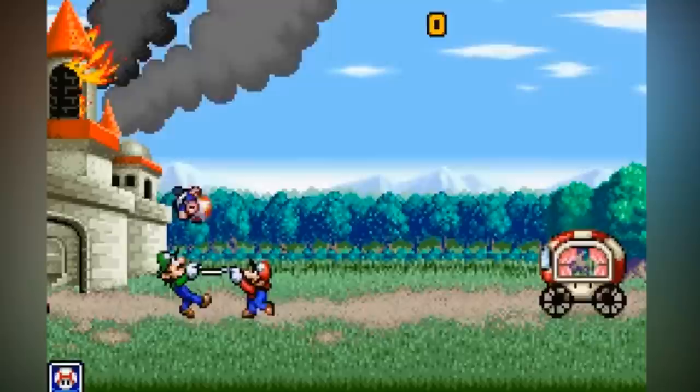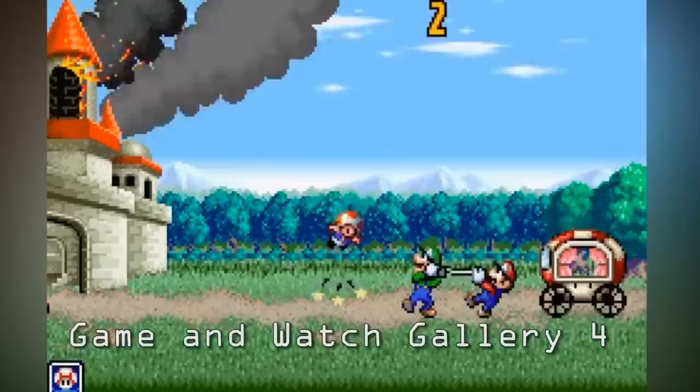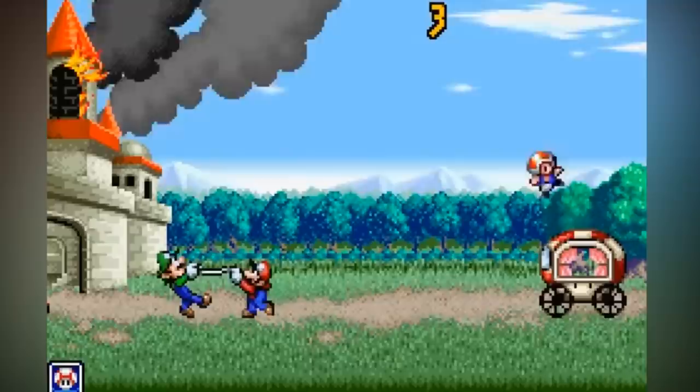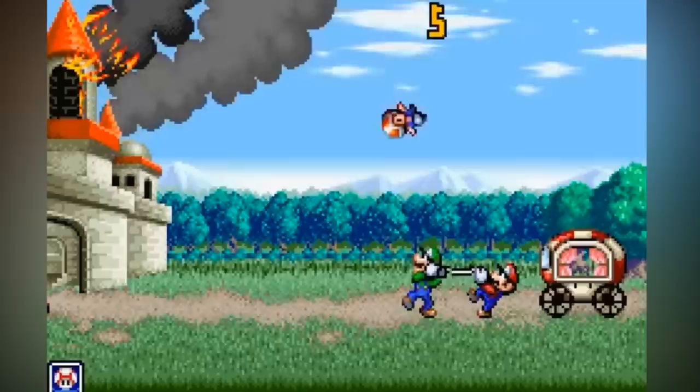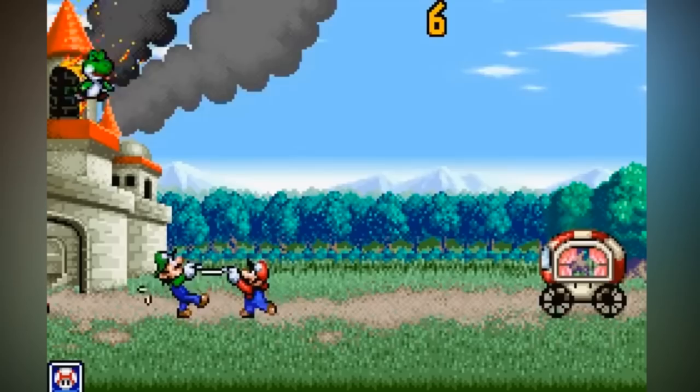Game and Watch Gallery Advance, known outside PAL regions as Game and Watch Gallery 4, is like its predecessors a collection of mini-games that first featured on the early Game and Watch handheld devices. This addictive game features two graphical styles — one using characters from the Super Mario Bros series, the other more in line with the look of the original Game and Watch titles. All in all, this features 11 different games and is very pick-up-and-play on long train or plane journeys.